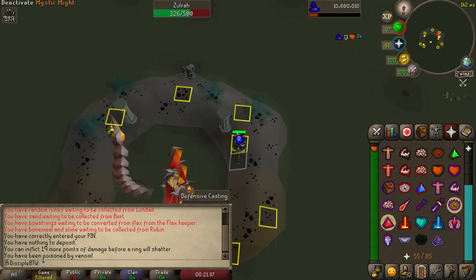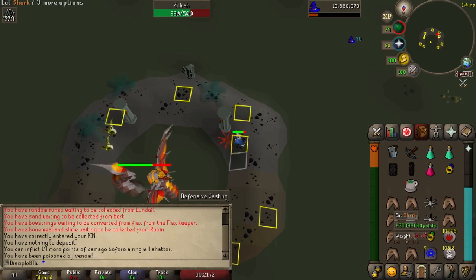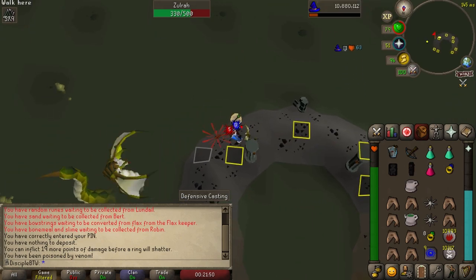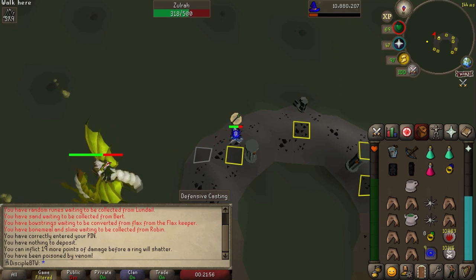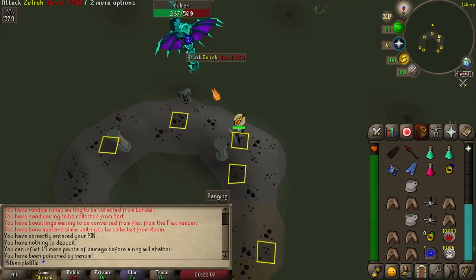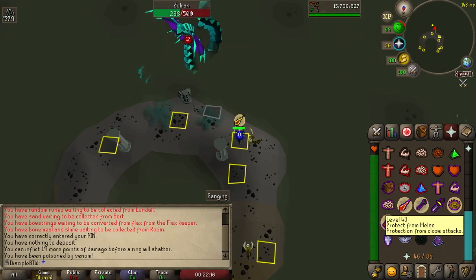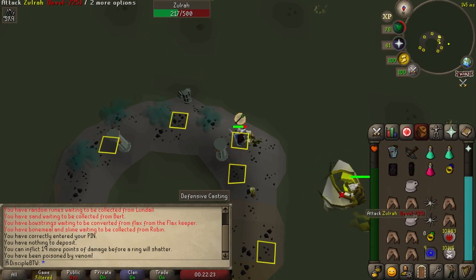Zulra will swap between phases on a very set rotation. There are four different rotations and you won't know which one you've got until you're already in the fight. However, if you use zulraguy.co.uk on the side of your screen, you can plug in the first couple of phases and it'll automatically update with the full rotation so you can see exactly where you need to run to. The order I recommend: click on the spot you need to fight that phase from, then while you're running, throw up your protection prayers for the next phase as Zulra comes up, and finally swap your gear over. It's really important to never take damage that could be avoided with overheads, so swap your prayers first if you need to, but I like to run as soon as possible to avoid the venom clouds — all venom clouds are 100% avoidable as long as you follow the rotations.